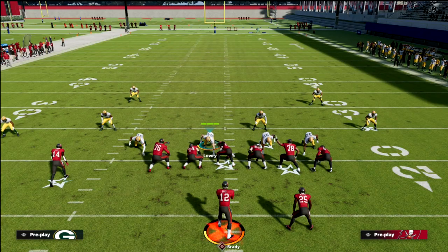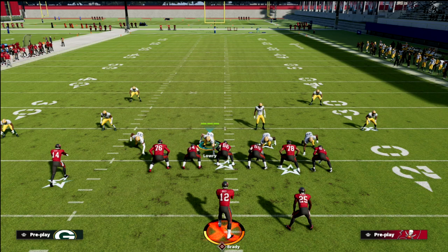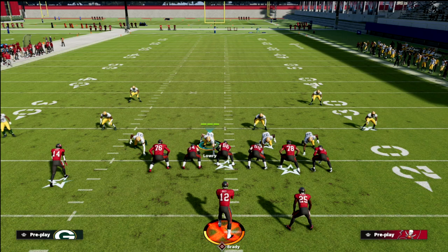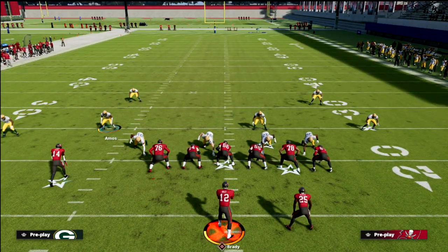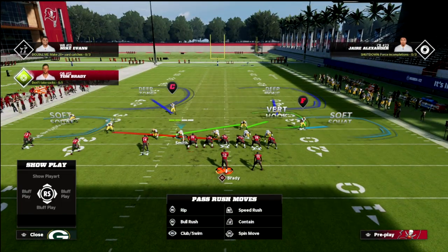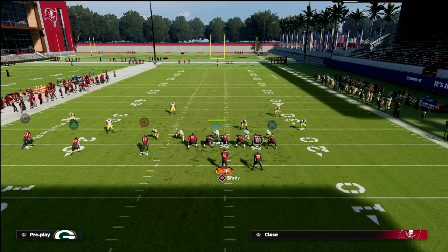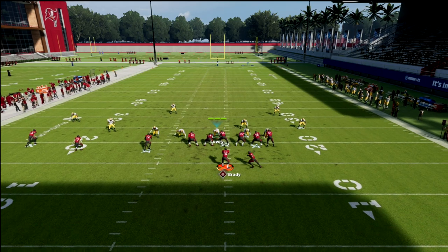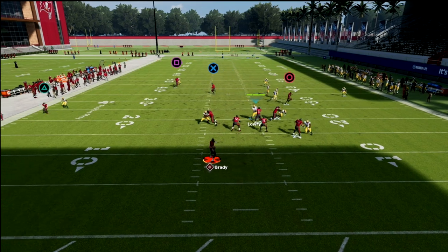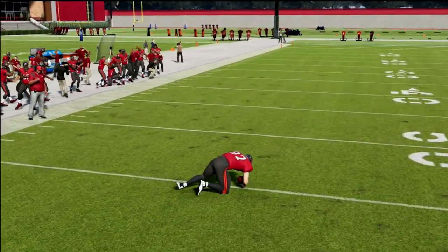It's really frustrating because now you have to over-adjust your coverage, which makes you vulnerable to other routes your opponent might run. For example, you might man-cover the number three receiver — but now if you put your three-rec in man coverage on him, and they run a different concept, this tight end post has nobody to guard it and it is wide open. That is a major problem with this match defense.